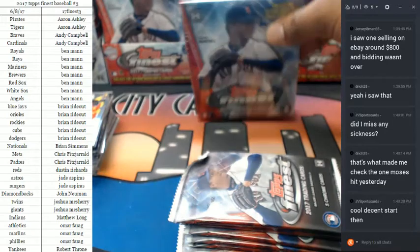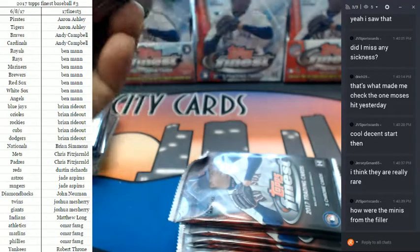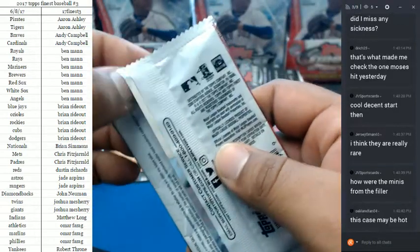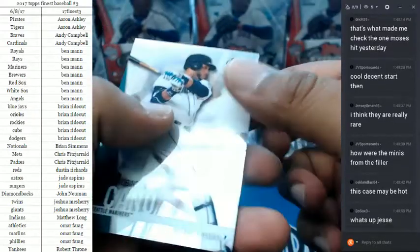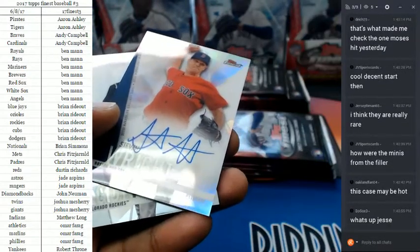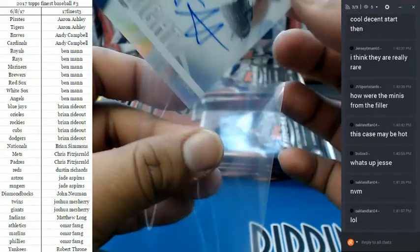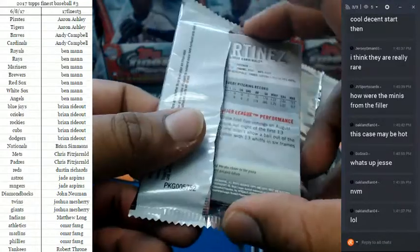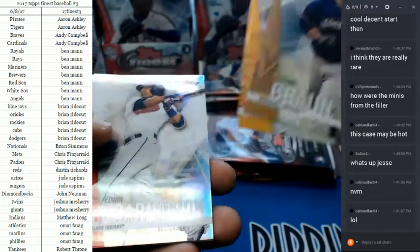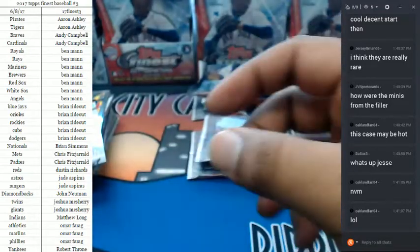Not a bad start — I'm on box number three right now, going box by box. The minis from the filler had a Ryan Healy to 25 auto. Here is the auto: Steven Wright of the Red Sox. And you never know, Oakland fan — we still got a ways to go. Edwin Encarnacion, a Yoan Moncada gold to 50 for the White Sox. That's nice — lots of color in here.